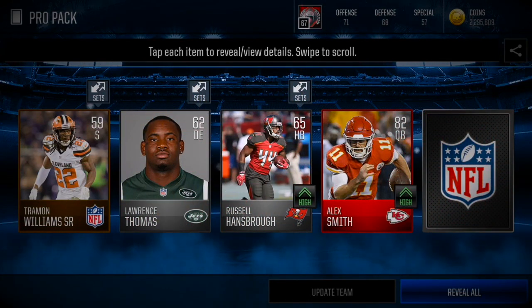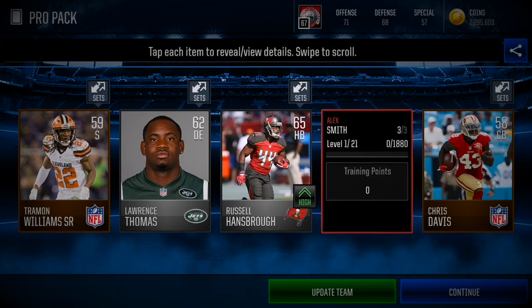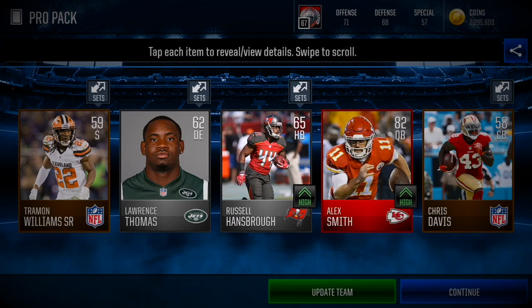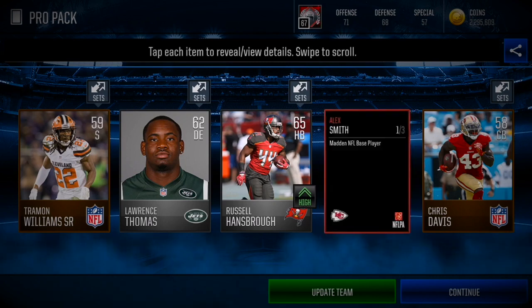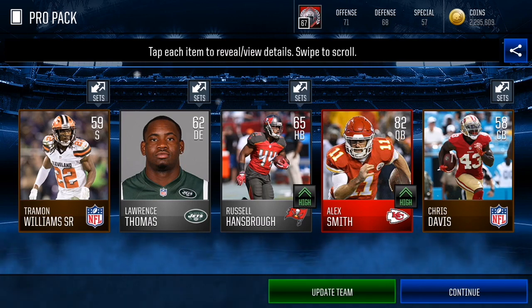There you go — there's our second elite of the pack opening and we actually get Alex Smith! That is a very good elite, 82 overall quarterback. We're around 170k in and we've already pulled two elites. We pulled a ton of very good gold cards. This is great for this pro pack video — two elites so far, we're making a ton of profit. I can almost guarantee we could make profit from opening 500k worth of pro packs.